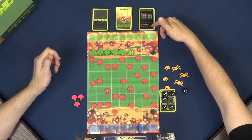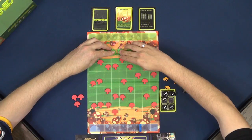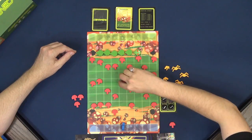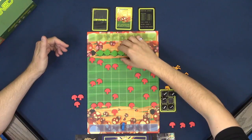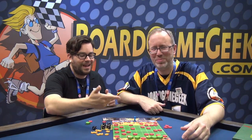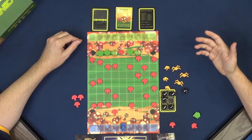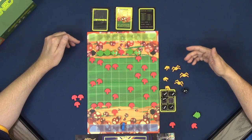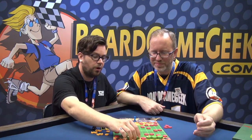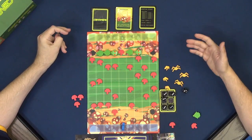Then the Centipede takes its turn. The Centipede moves based on its length — the longer it is, the slower it moves. A full-length piece moves one space. If you shoot the Centipede and split it, it flips and a mushroom spawns there, creating two separate Centipedes with different speeds. A two-piece Centipede moves at speed three, a three-piece also moves at speed three, but a one-piece moves at speed four. There's a reference card so you don't need to memorize these numbers.